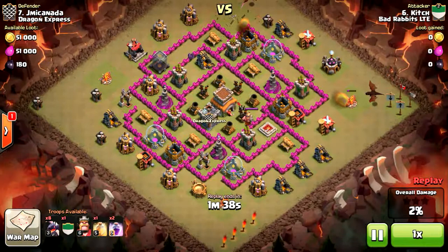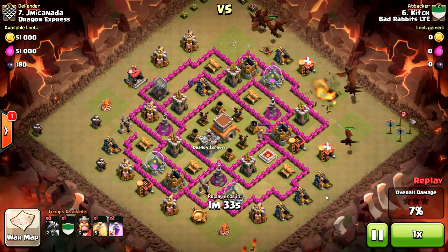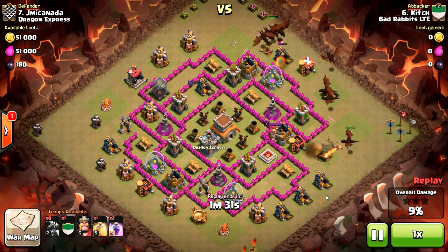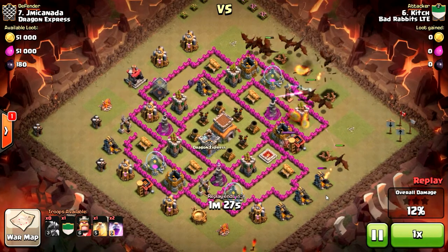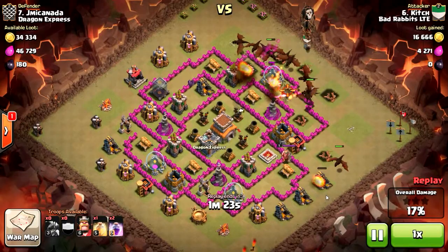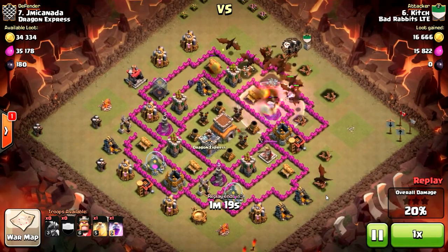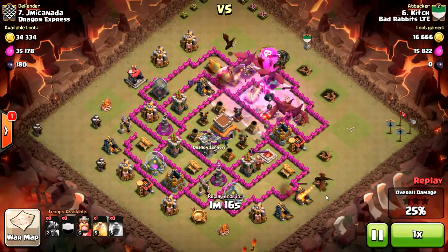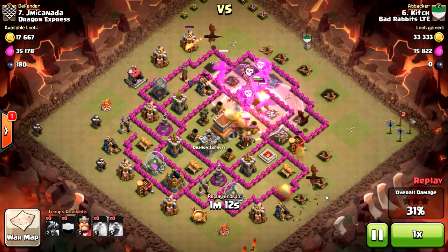Dragons are dropped at the top. Notice that they took the time to drop one or two dragons on the side to create a funnel near the top, so those dragons all come in and don't go sideways on the outside. The CC gets dropped immediately once those dragons hit the first storages.